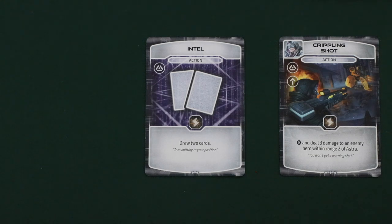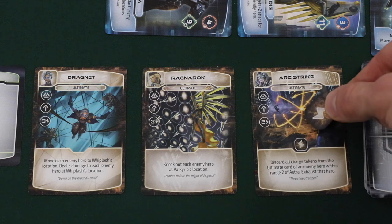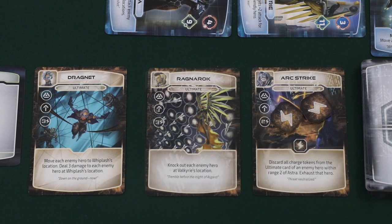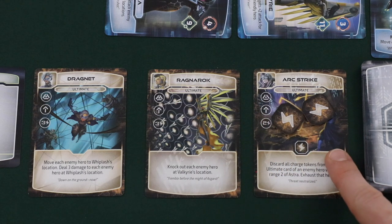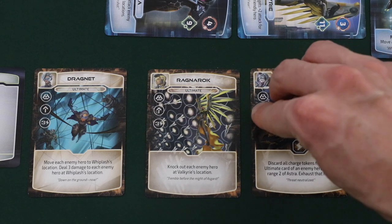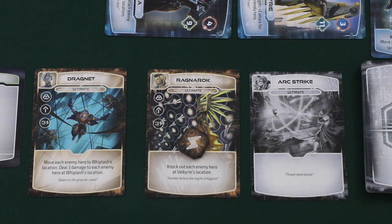Some cards will also show a charge symbol in the middle of the card. When a card with a charge symbol is played, the player is allowed to place one charge token on one of their three ultimate cards, bringing them one step closer to playing it. Ultimate cards also require a charge token requirement — for instance, to play Arc Strike, two charge tokens would have to be on this card. If the charge token requirement is met, the corresponding hero is ready, and you have an available action, a player can activate an ultimate card for a very powerful effect. Ultimate cards can only be activated once per game. When activated, the player removes the charge tokens, resolves the effect, resolves any charge symbols if available, and then the card is turned face down to indicate it can't be used again.